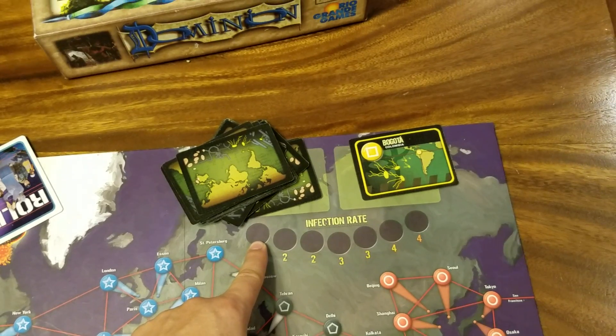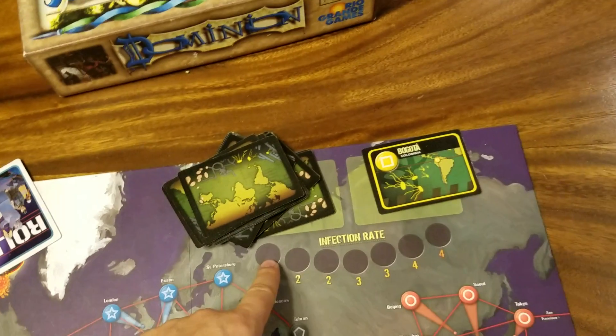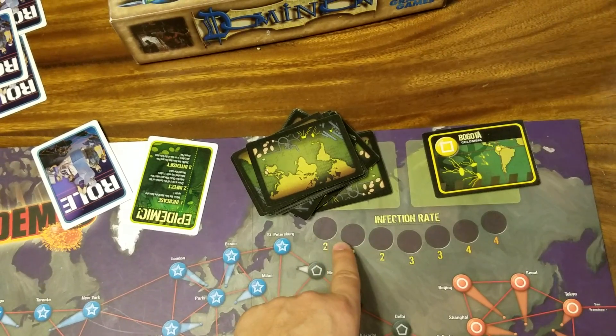You infect two cities until the infection rate hits three, then you infect three cities, then four cities. Every time you draw an epidemic card, the infection rate marker moves up one.